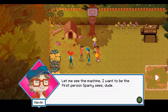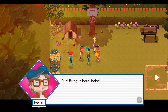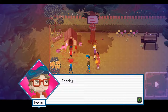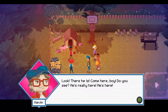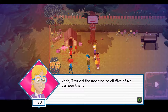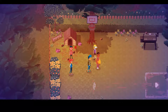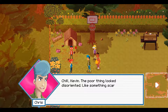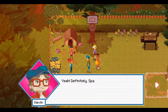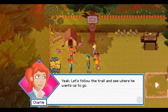Let me see the machine — I want to be the first person Sparky sees! Okay, here you go, but don't freak out — he may not be here. Sparky! Look, there he is — come here boy! Do you see he's really here? I turned the machine so all five of us can see them. No, where are you going? Don't run! Chill Kevin, the poor thing looked disoriented like something scared him. Looks like he's gone down the street. Should we follow him? Yeah, definitely — Sparky wouldn't run away from me like that. He wants to show us something. Yeah, let's follow that trail and see where he wants us to go.